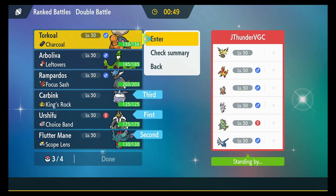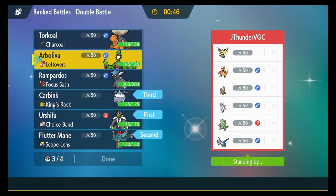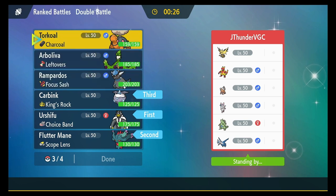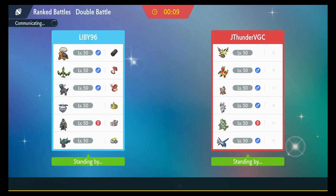Torkoal — no, maybe my Olive Branch here. It's got Giga Drain, Earth Power, and Terra Blast Fire — but that's if I Terastallize it though. Let's see... screw it, let's go Torkoal.